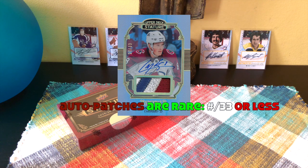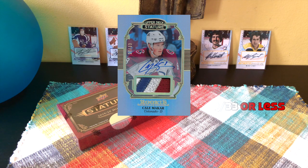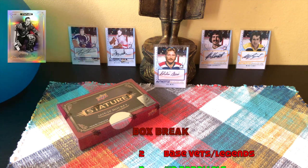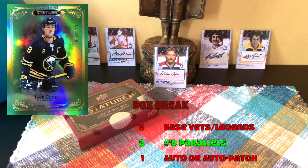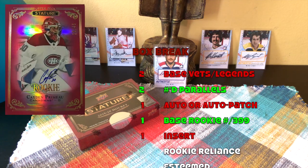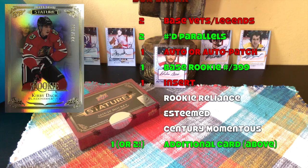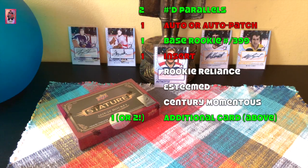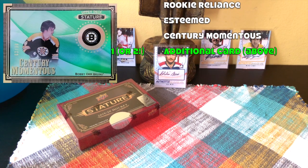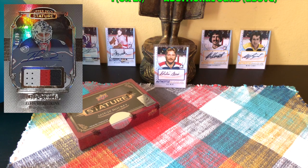Auto patches do exist but are only numbered to 33, so those are not obvious to hit within a box break. Do expect two base set vets or legends, two numbered parallels, one auto or auto patch — mindful that auto patches are hard to hit — one base rookie numbered to 399, one insert (that would be the Rookie Reliance, the Esteemed which are the stars, or the Century Momentous which would be your Hall of Famers), and one extra auto, numbered rookie, numbered parallel, or insert card.